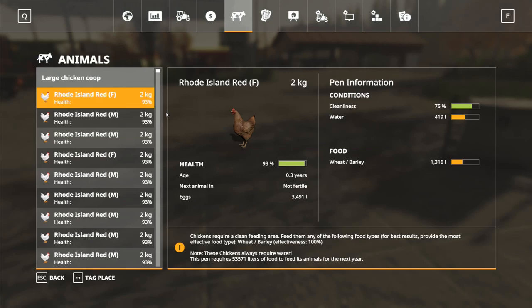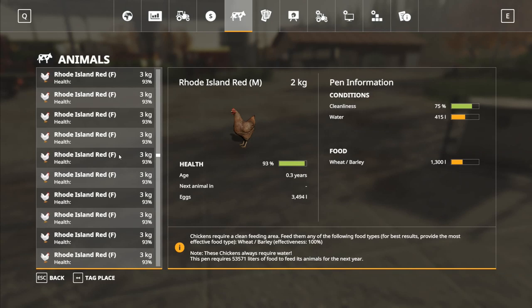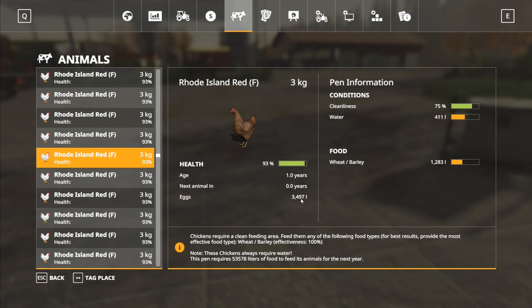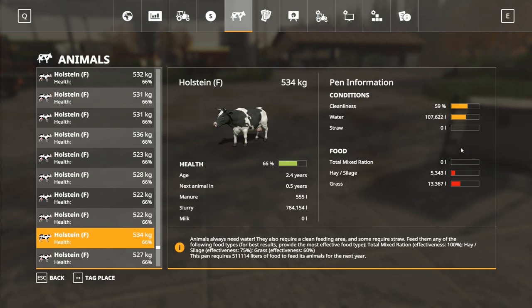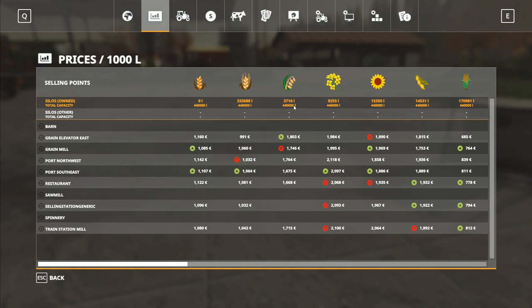Going to the animals: chickens are looking good — some are 0.3 years old, those three-kilo ones are a year old. I've got three and a half thousand litres of eggs. Moving down to the cows: we're nearly out of hay, halfway through on the water, and their condition is slowly starting to climb back up again. They could actually do with a little bit of oats — have we got any left?